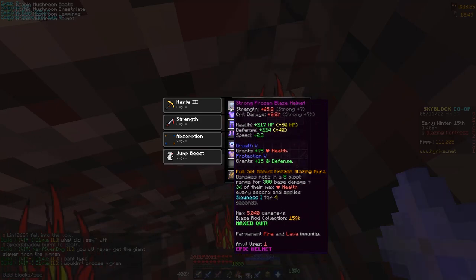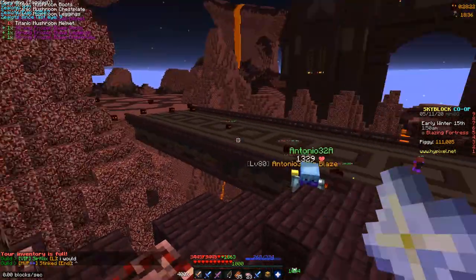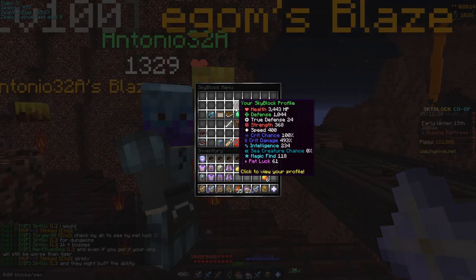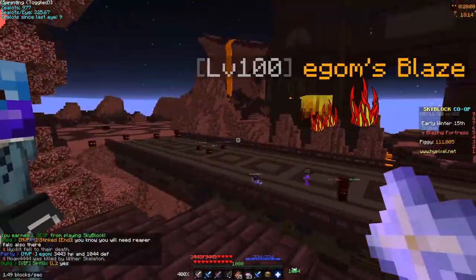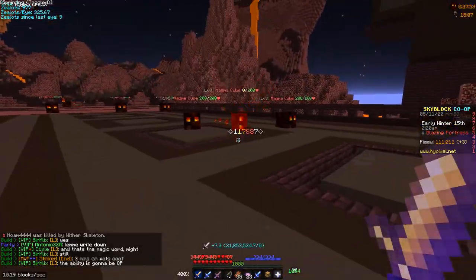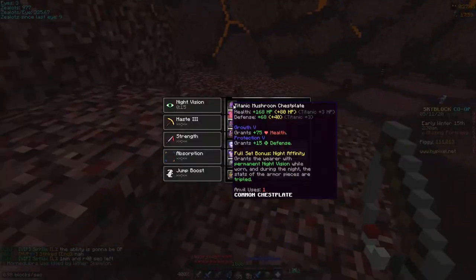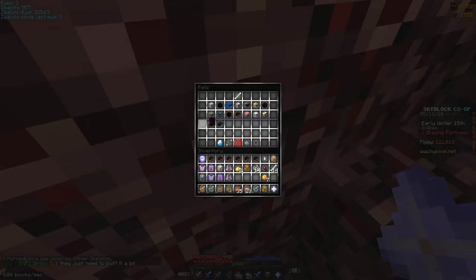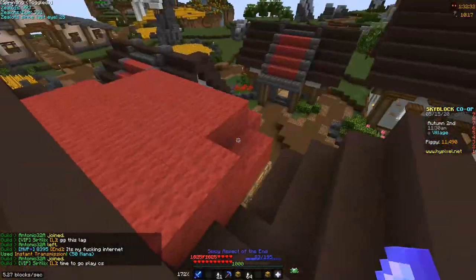Now I'm going to be testing out mushroom armor. This armor is insane for health — I currently have 3,433 health and 1,044 defense, and my damage isn't terrible. I have 39,525 effective health right now, which is kind of insane. I'm doing almost half the damage, but it's worth it for the tankiness. The downside is it only works at night, but the Blazing Fortress increases all stats by 20% which makes a huge difference.